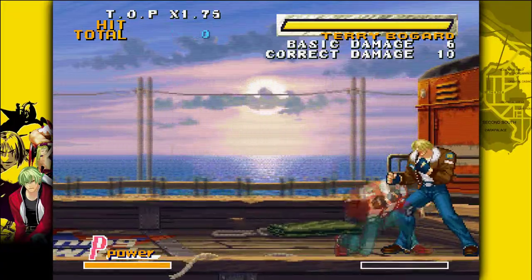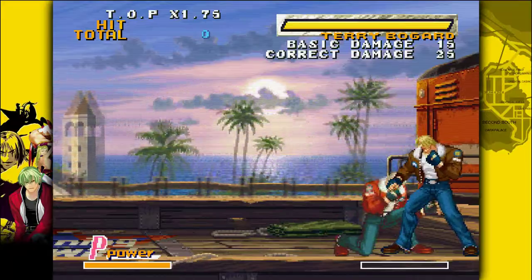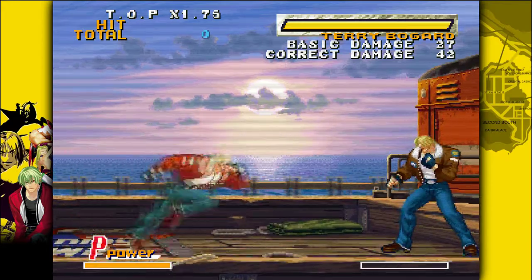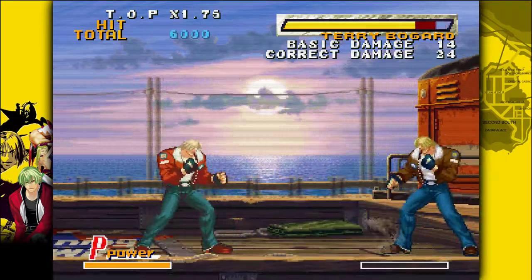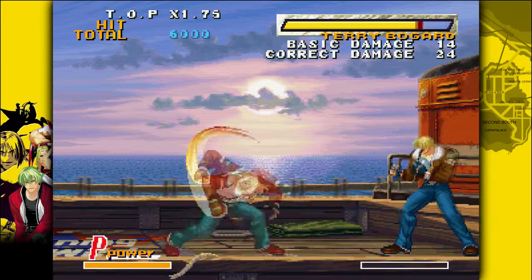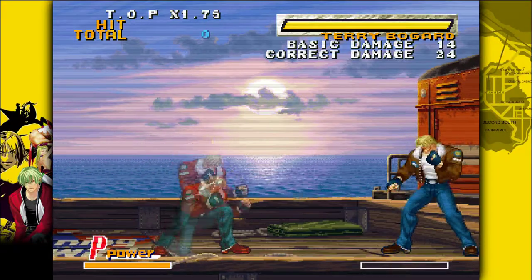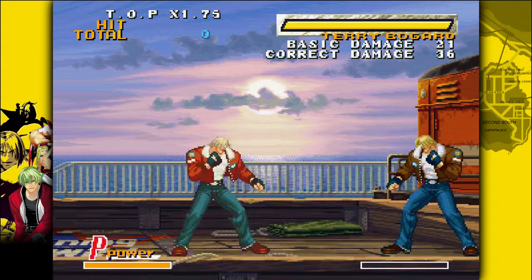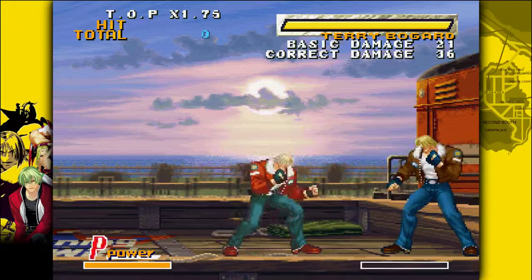Because it's a fighting game there are specials. Specials are usually inputted by doing a quarter circle and then an input. A quarter circle forward punch does a Power Wave, quarter circle back kick does a Crack Shoot, and quarter circle back punch does a Burn Knuckle. There are also DP inputs — Terry has one DP input.